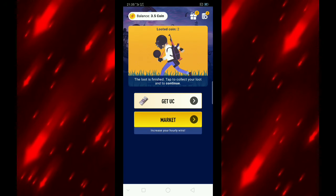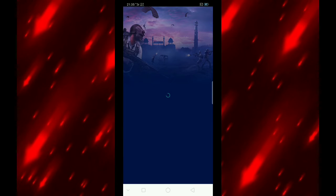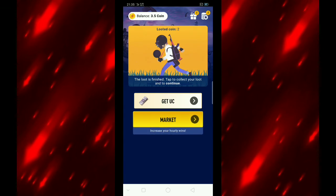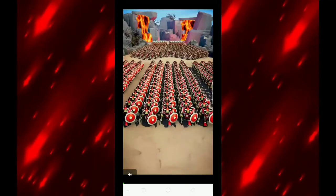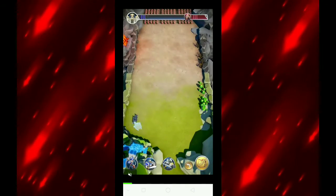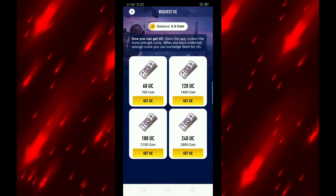Get UC free. We will go to the market and wait for loading. Let's check the button to get UC and see the difference — how many of us are going to get this? We have 60 UC, 700. 100 UC is 99, 200 UC.